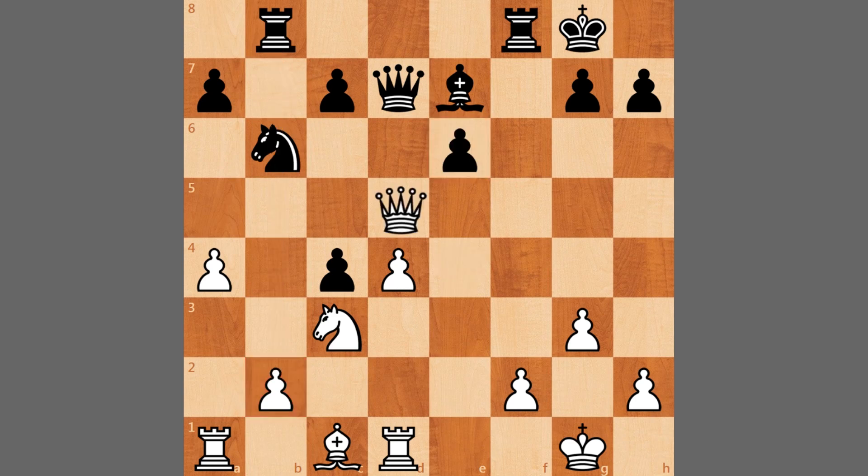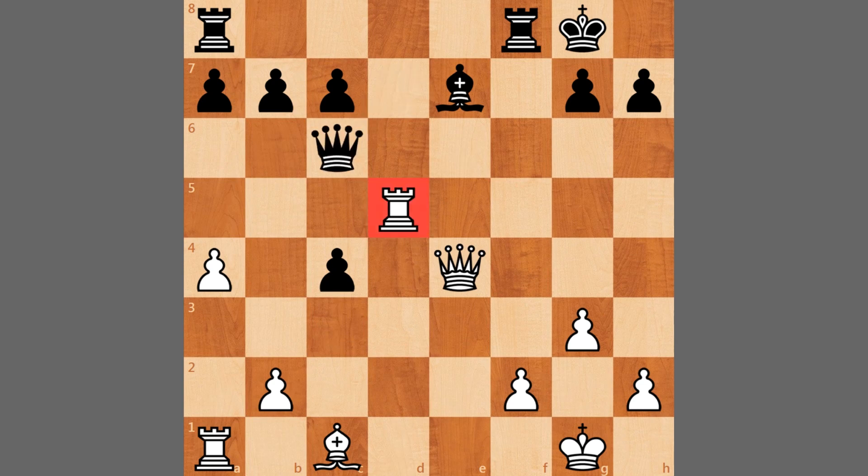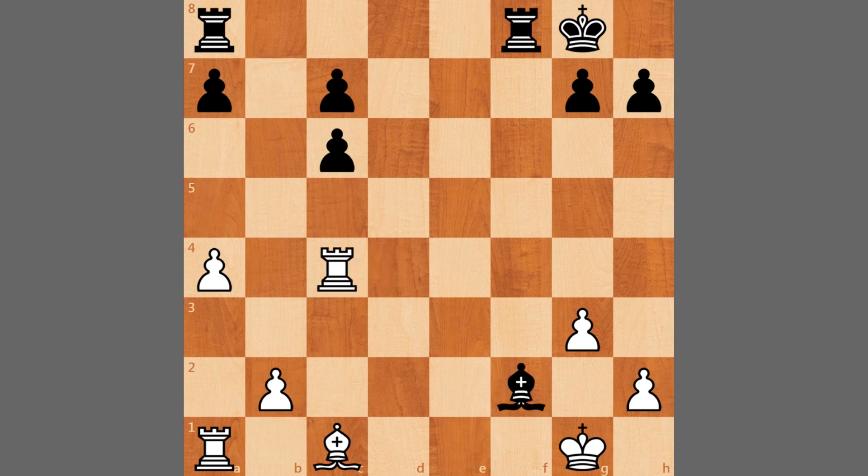Caruana doesn't do that; instead he plays d5. We have pawn captures on d5, knight captures, knight captures, rook captures, and queen to c6 pinning this rook. Rook to d4 unpinning. Bishop to c5 putting pressure, and white is going to be down a pawn. Queen captures, pawn captures, rook captures, and bishop captures on f2 check. Black is up a pawn currently but these pawns are a bit weak — doubled and isolated. After king to g2, c5 from Wesley. Black is actually okay; c5 protects the pawn and the bishop can sit comfortably on d4.